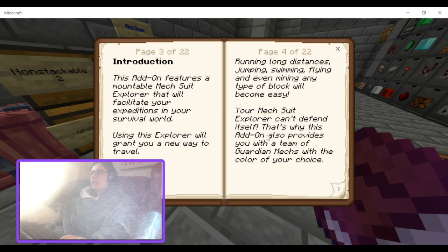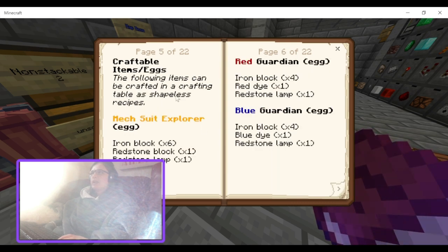Your MechSuit Explorer can't defend itself, which is why the add-on also provides you with a team of guardian mechs in the color of your choice. The craftable items and eggs — the following items can be crafted in a crafting table as shapeless recipes.